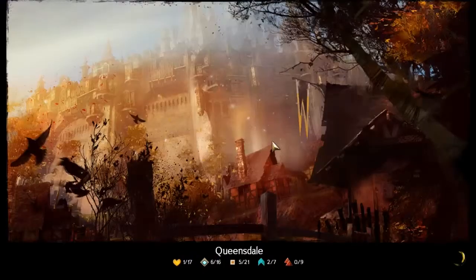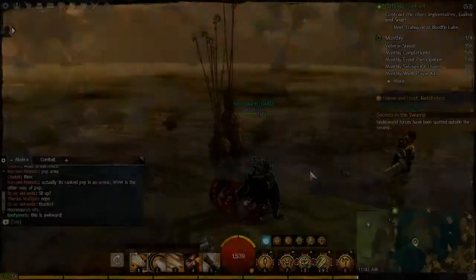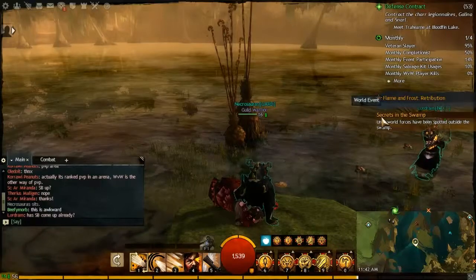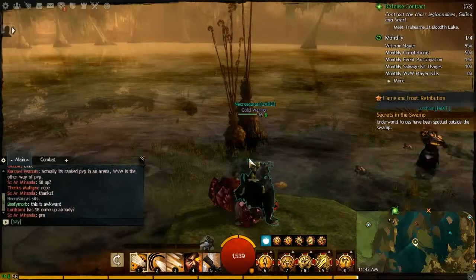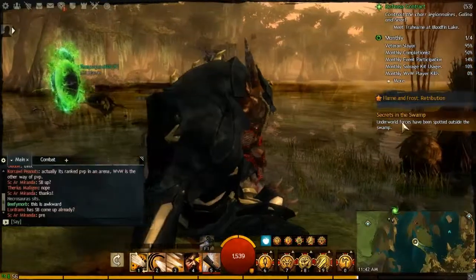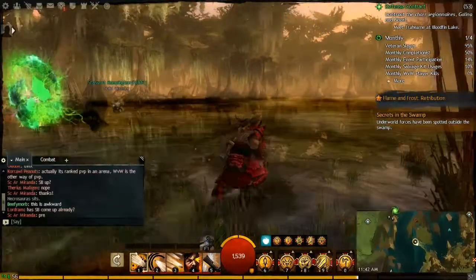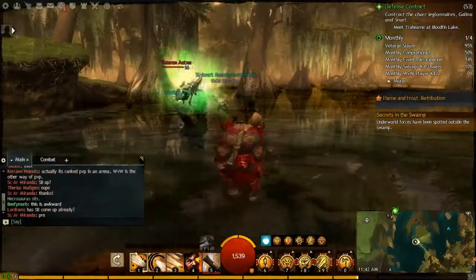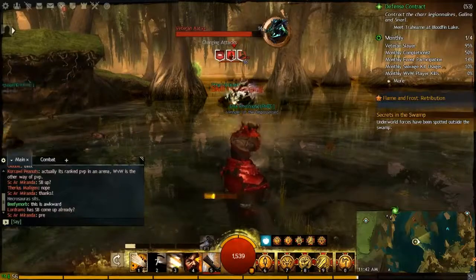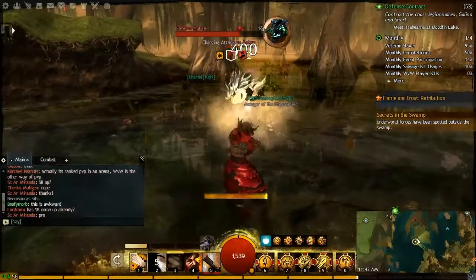Once you go there, you're going to do a lot of waiting, so I'll cut the video until then. You'll notice that the Secrets of the Swamp quest is here — that's the quest for the boss. Once it changes from 'the swamp lies dormant,' that means the prerequisite quest is available.